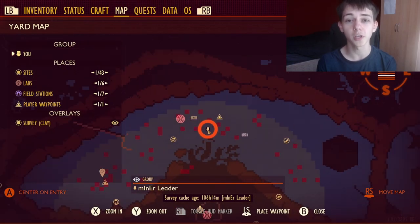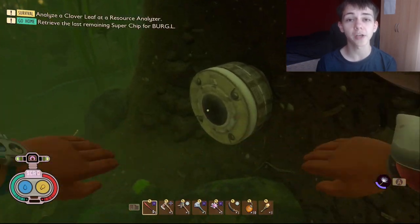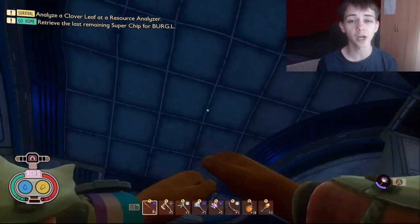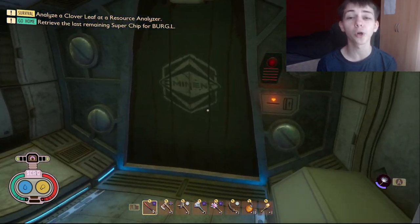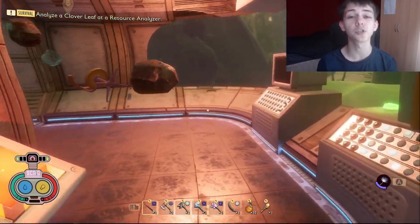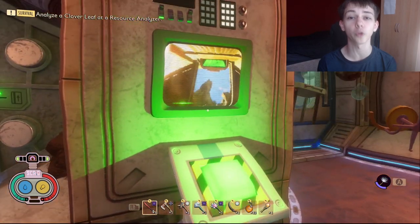Then, once you have the keycard, come over to this area here in the pond and go inside of the tube. This area has been here for a long time, but only now in 1.0 can you open it up. When you go inside, you'll see a button that you need to push, which will unlock a door in another place on the map.